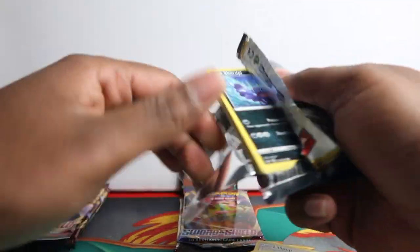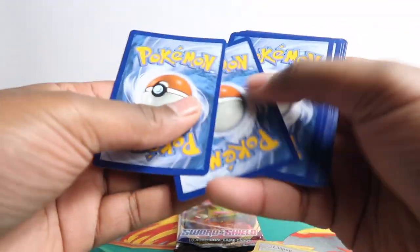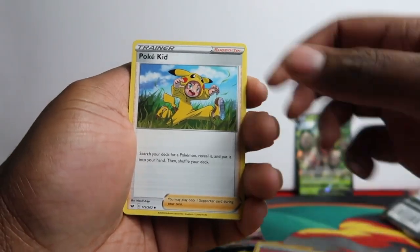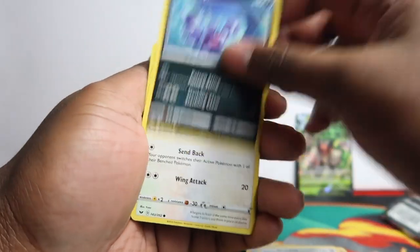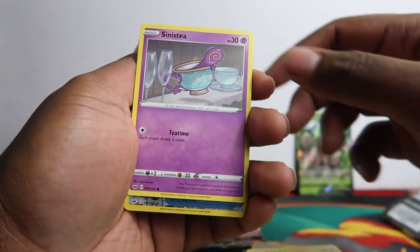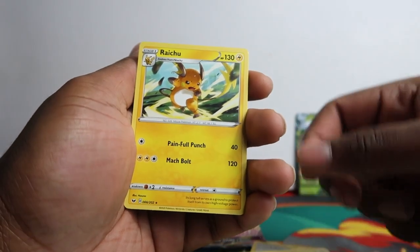Cinderace tin now, and boom, code card. Let's see what we get: Fire Energy, Pokekid, Heatmor, Sunfish, Skorupi, Hoothoot, Scorbunny, Pikachu, Sinistea, Ordinary Rod, and just a regular rare Raichu.